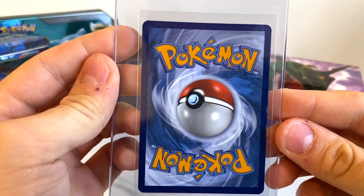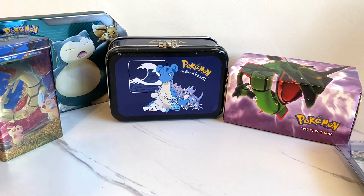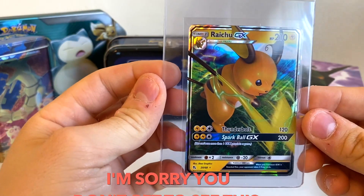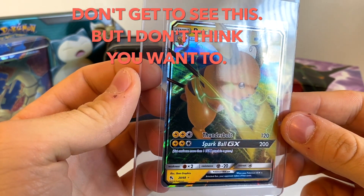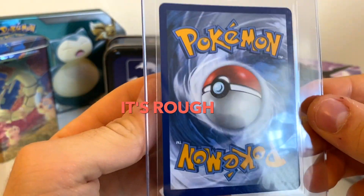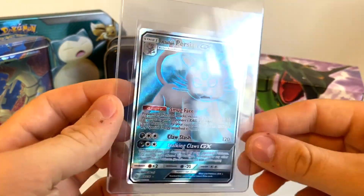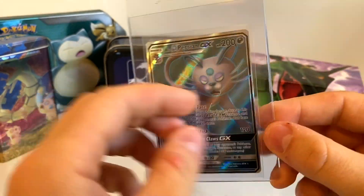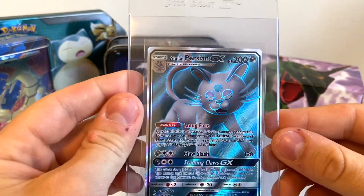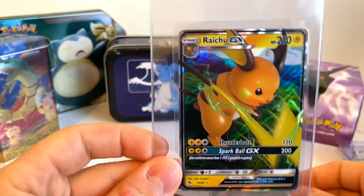Brad, your camera — I'm just seeing your face clipped out because of the green screen. Oh, really? All right, let me fix that. How about now? I can orient myself a little bit differently. Yeah, some of these are basically all full arts. Some of them aren't — like, we got some promos in there. Also the Raichu GX from Hidden Fates, that was pretty cool.